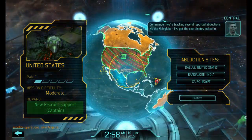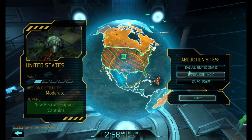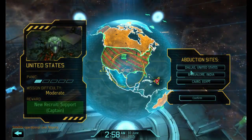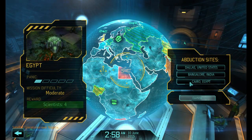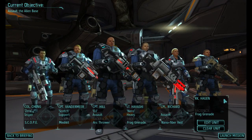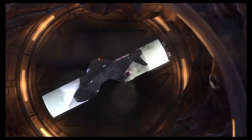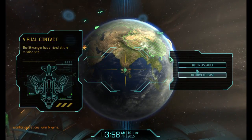Commander, we're tracking several reported abductions via the hologlobe. We get a new captain if we rescue in the United States, cash in India, or scientists in the other option. America is not an immediate source of panic. India would panic the hell out. Let's go to India — spend that cash on upgrades and the rest of it. You didn't even actually get a shot off last time, so we'll just run with you as is. Pretty happy with this set of equipment. Let's launch this mission. You do have the arc thrower.